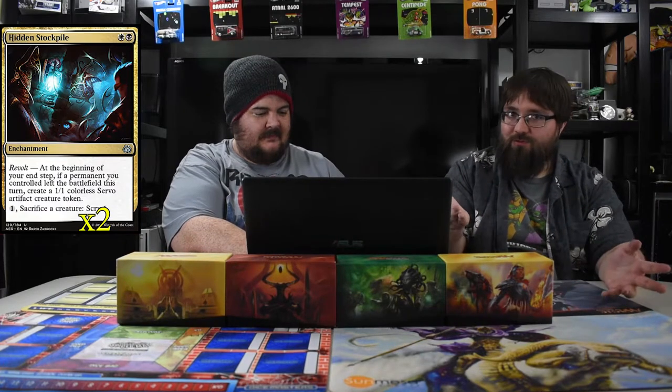Hidden Stockpile — the trick is you swing in, lose a creature, and at end of turn you still get a creature back. Hopefully you've pinned them down to one blocker so you swing all out, they block one, and you get a creature back. You can also sacrifice a creature and scry — so if you get a servo and they swing big, you block, sacrifice it, scry for next turn. Pretty solid.